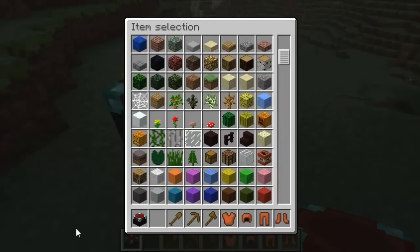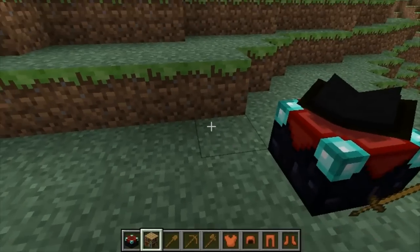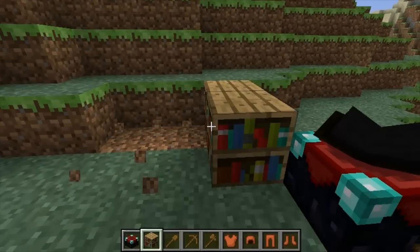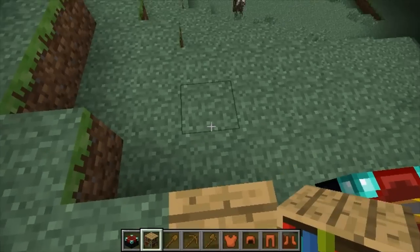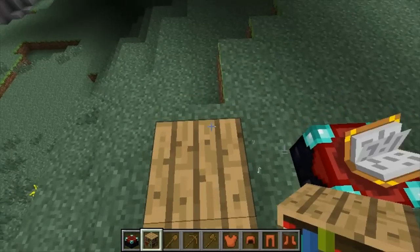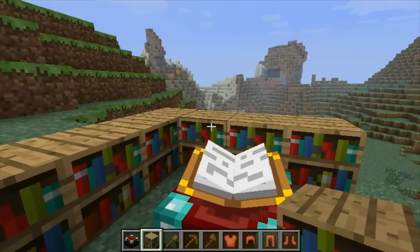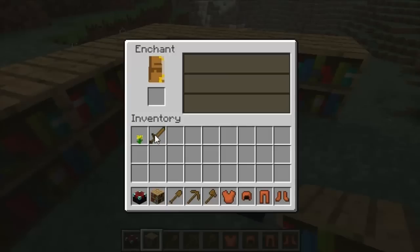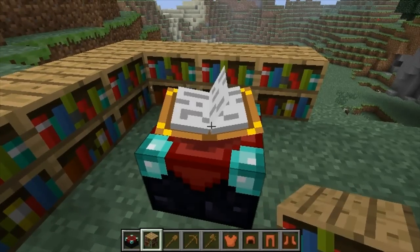Okay, so — oh yeah, that's what we need to do. See, it's dragging stuff from the bookshelves into the book. Let's try the sword again. Oh — you also need XP to do this, and since I'm in creative mode, I do not have XP to do this. Sorry about that guys, but you kind of get the point.